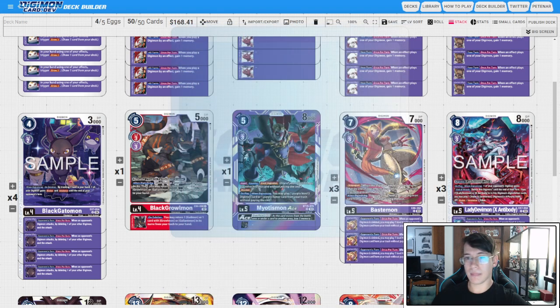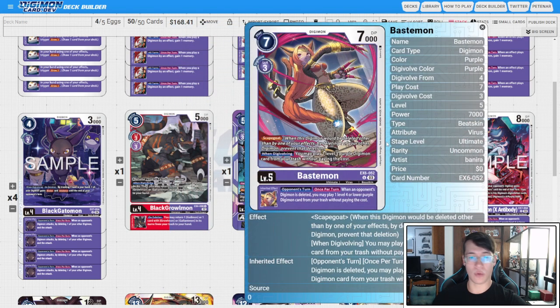Then we have three copies of the aforementioned Bastemon. It has Scapegoat, which makes it a really safe Level 5 to leave on board. When digivolving, you play a Level 3 purple Digimon card from trash without paying the cost — a great effect to set up Alice targets, and it gains us two memory back in a perfect world off Dobermon and Ignitemon, or at least one off a rookie. The opponent's turn inheritable plays you a Level 4 for free.